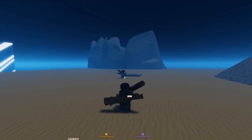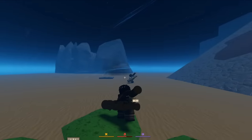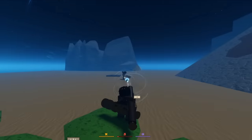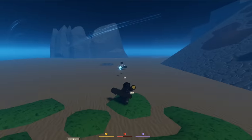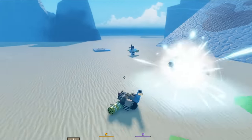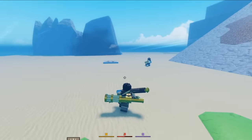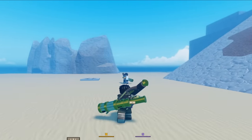The heat-seeking missile fires and tracks targets — let's see if you can dodge it. Close! Now we'll do the F skill cutscene.